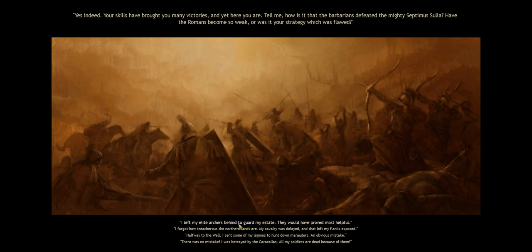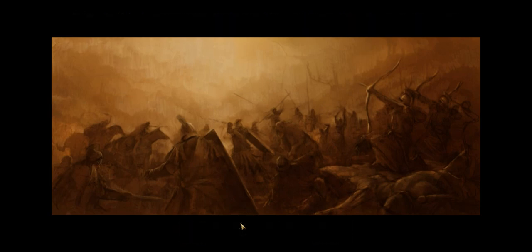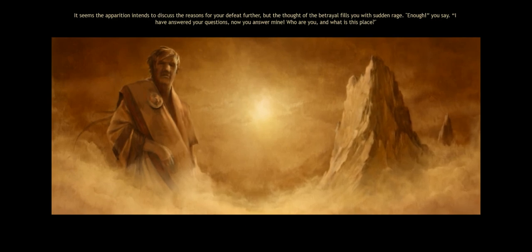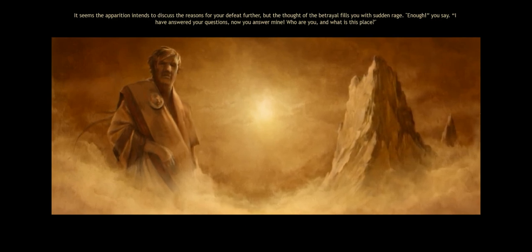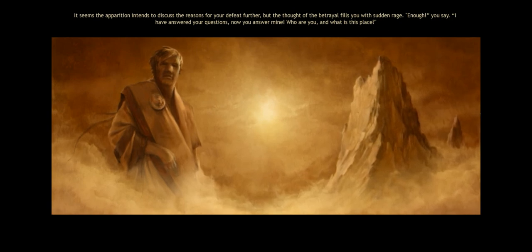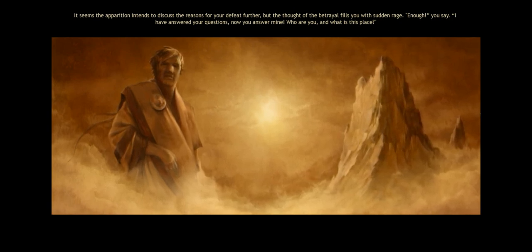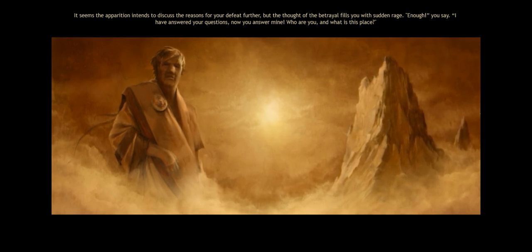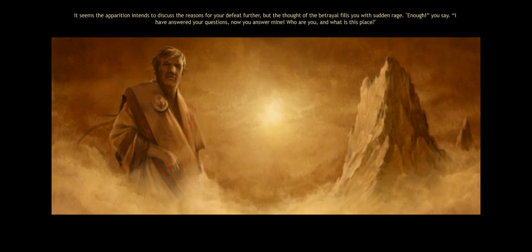'I left my elite archers behind to guard my estate. They would have proved most useful.' It seems the apparition intends to discuss the reasons for your defeat further, but the thought of betrayal fills you with sudden rage. 'Enough. I have answered your questions. Now you answer mine. Who are you, and what is this place?'